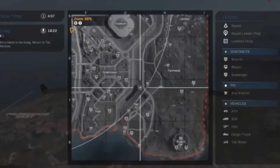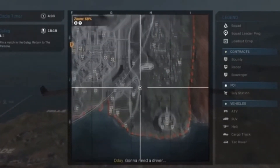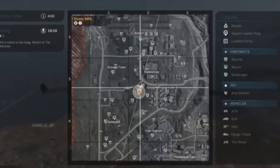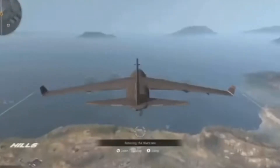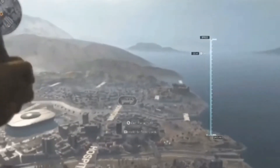So guys, what you want to do is drop around here, but there's a car there so grab that car and then drive to the port. I'll jump now. All right guys, when we get there I'll speak to you then.